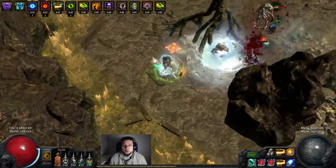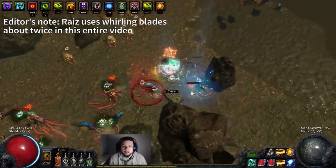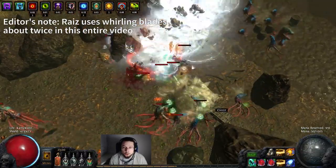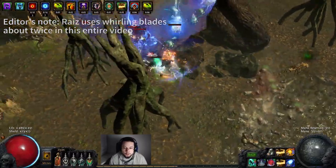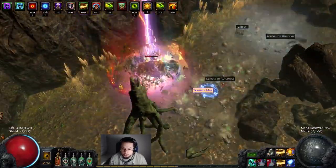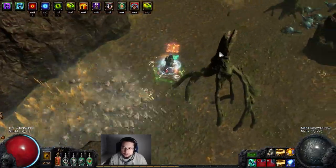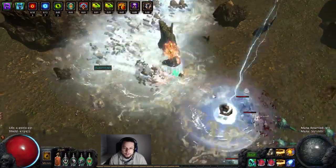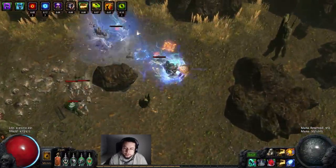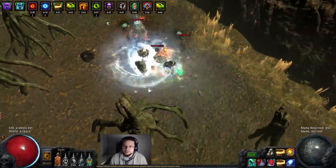The primary defense on this character is Fortify and Enfeeble. However, we also run about 206% life, excluding any jewels that might have life on them. We pick up Acrobatics, and since the clear speed is so high we can always have our basalt and granite flask up, which results in a very tanky character despite the randomness of the gear in terms of life.